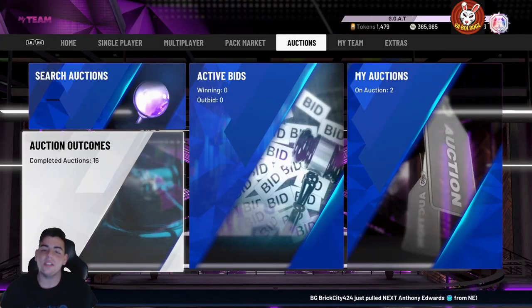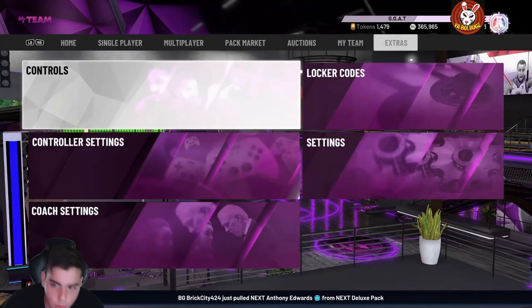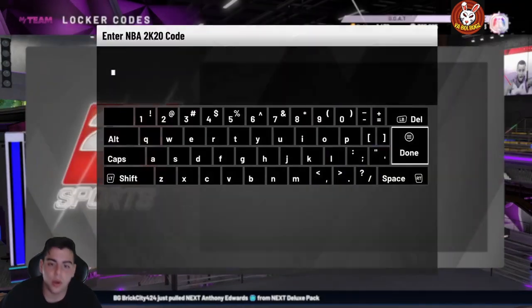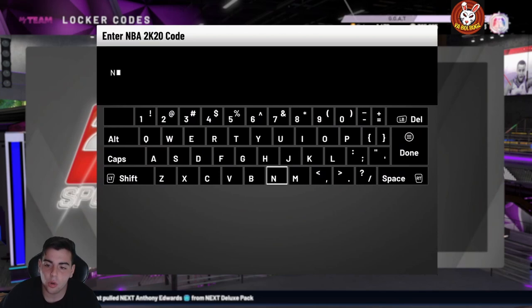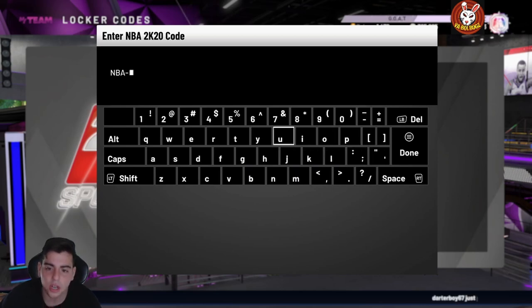What's good YouTube, it's your boy Bugs back on another NBA 2K20 MyTeam video. Today we do have a new locker code — it is for Kobe Bryant, diamond or amethyst, and some tokens. So before we get into the video, smash that like button, drop the sub and all that good stuff.